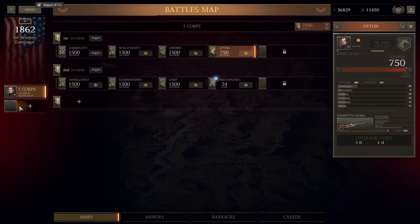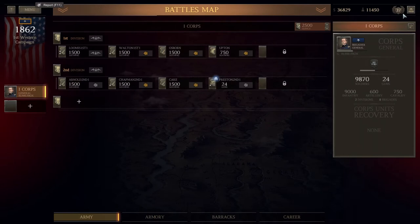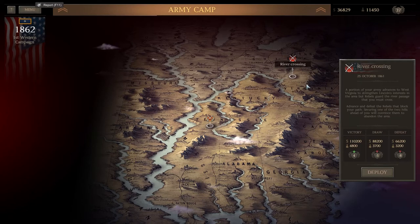That's leaving us with only 36,000, and we've got another corps to build up before the next big battle. We've got reputation which we can spend if we get desperate for cash. So let's go back to this map — we're doing river crossing. A portion of your army advances to West Virginia to strengthen Lincoln's interests in the area, but rebels guard the river passage. Advance and defeat the rebels that block your path — securing one or two hills ahead will convince them to abandon the area.